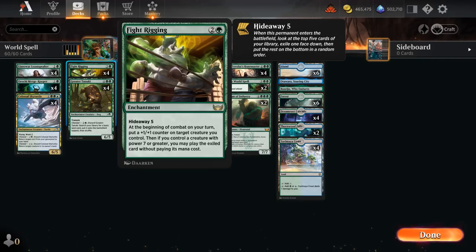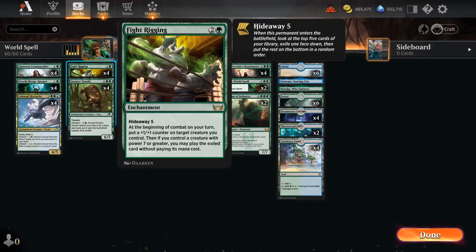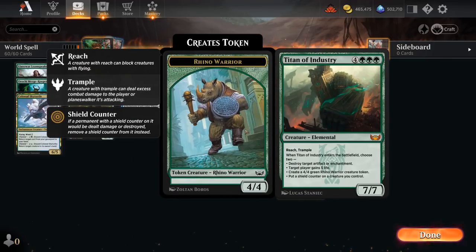This deck is still very much a Fight Rigging deck at its core. The 3-mana Hideaway Enchantment lets us look at the top 5 cards of our library to exile one face down. At the beginning of combat on our turn, we put a +1 counter on a creature we control, and if we control a creature with power 7 or greater, we can play the exiled card without paying its mana cost. Our deck can enable Fight Rigging as early as turn 4 thanks to Reservoir Kraken, a 4-mana 6/6 with Trample and Ward 2, which can let us cast a free World Spell or Titan of Industry as early as turn 4.